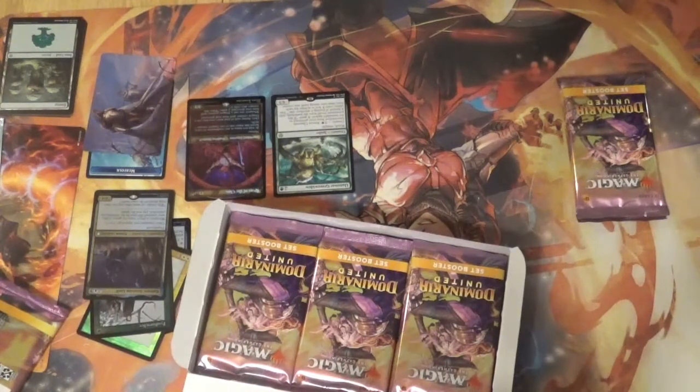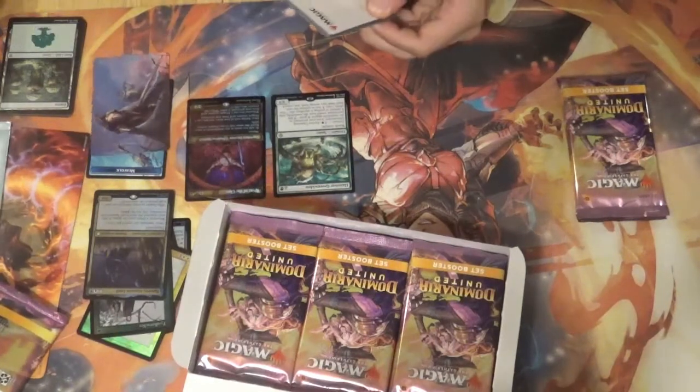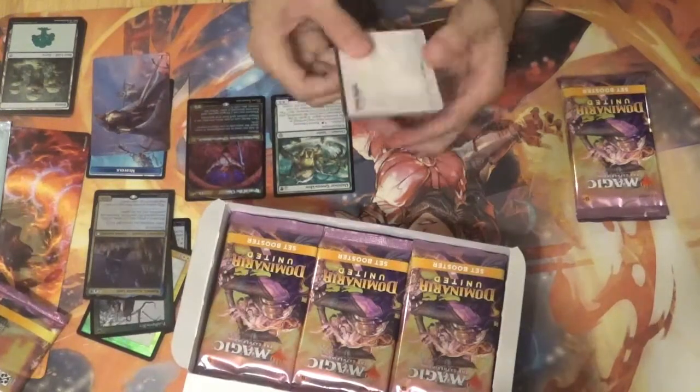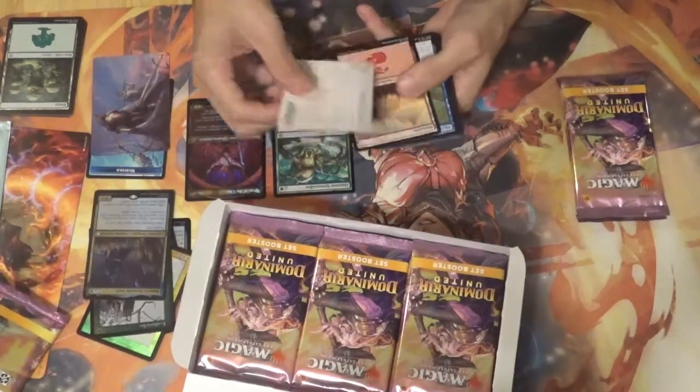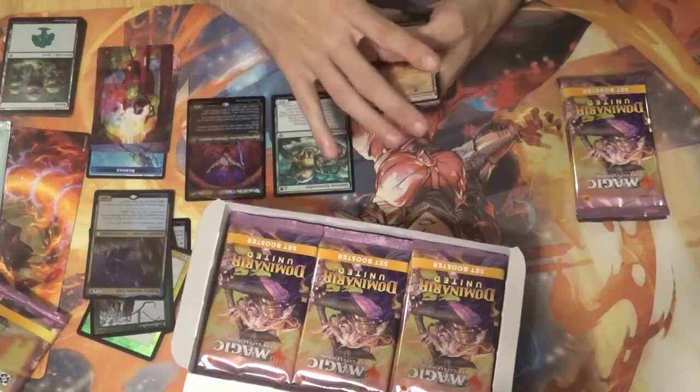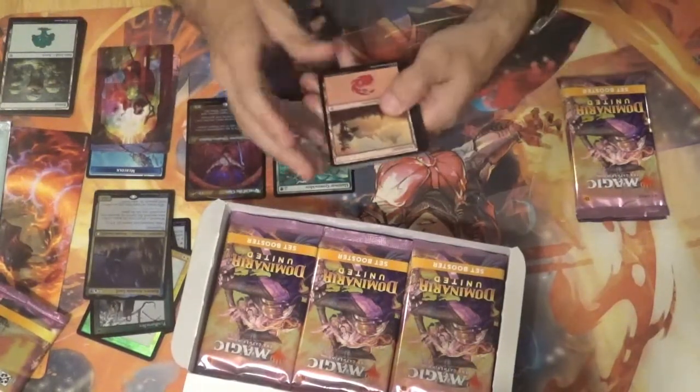In some packs you get the land and the token and then the rares up front — they put them in backwards. I think they've reorganized how they did the packs. You don't always get a token, but when you do it's on the back. There's almost always an art card on the front, and then it starts with land and then works up to more spicy stuff in the back.